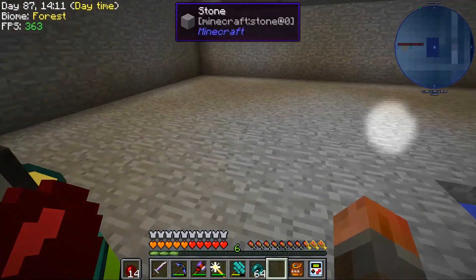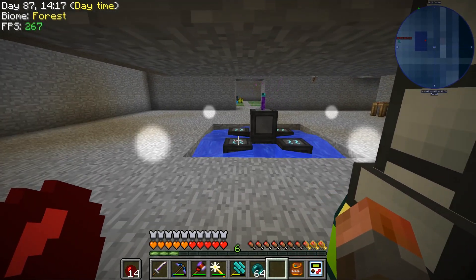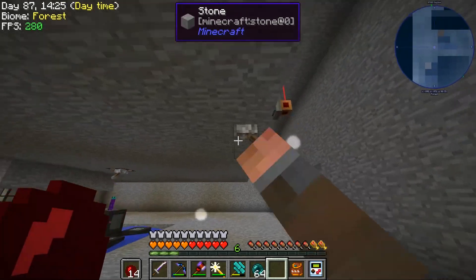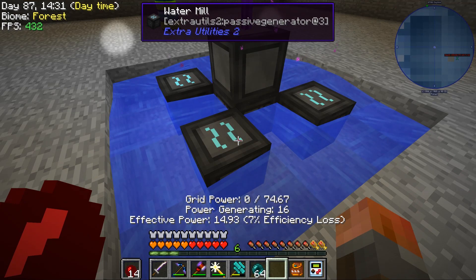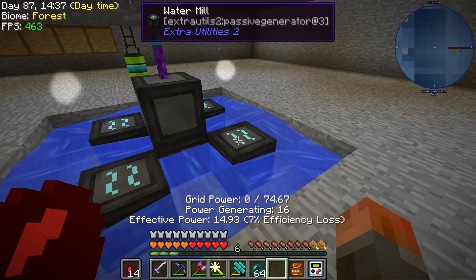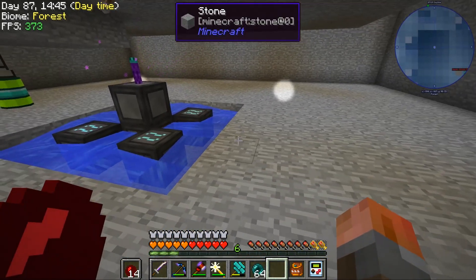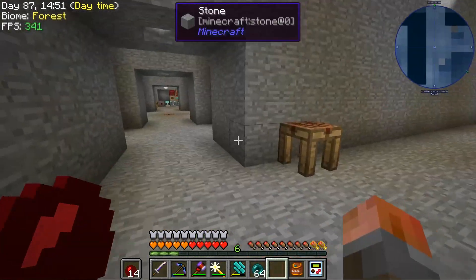If you move them to the diagonals like this, you'll see that there is water flowing around all of them. So let me turn off the fans and we can actually get to them. You'll see water flowing around all four sides. It generates 16 power, but the effective power is just under 15 — a 7% efficiency loss, that's fine. I just put this stone block here to stick the enderpearls down and make sure they weren't moving around. We can extend this out to make larger setups in the future if we need to.